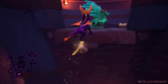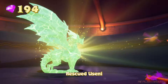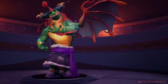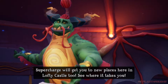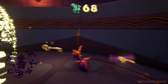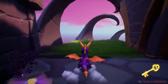In the teleporter to the dragon — there we go. Oh there's a key back there. The supercharge will get you to new places here in Lofty Castle, let's see where it takes us. Thankfully this place is nowhere near as crazy as Treetops.